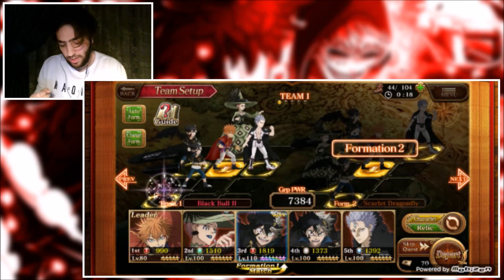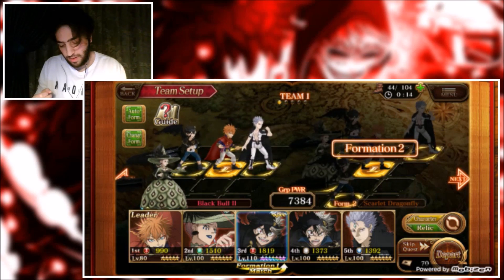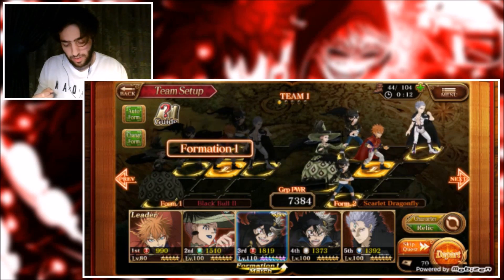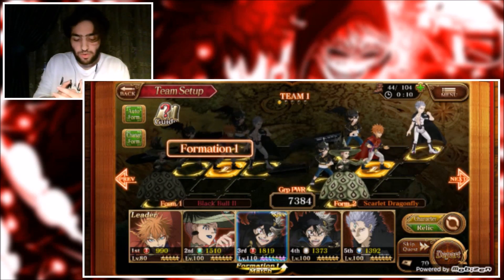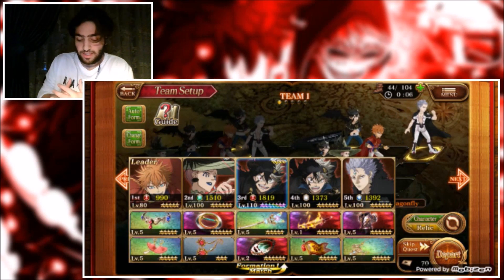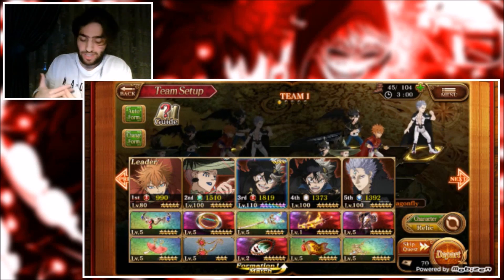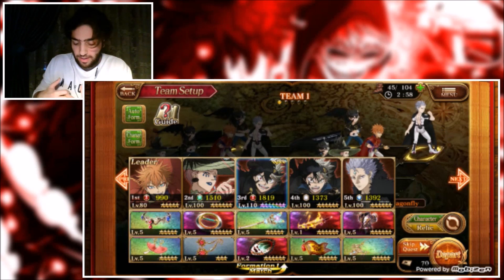Let's quickly fix the formation. I do have these gears — I know my gear isn't the best, but I'm soon going to get my mirror to level three, which is exciting. This is the team I'm going to be using, so let's jump into it and see what Black Asta can do.